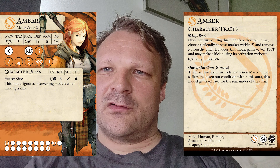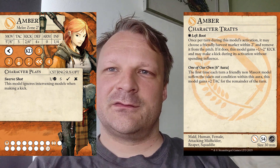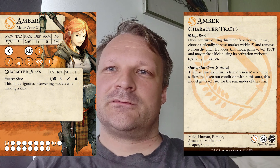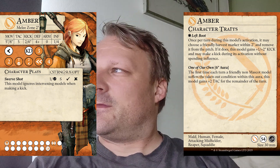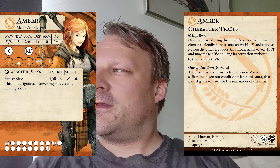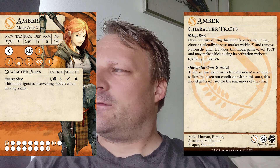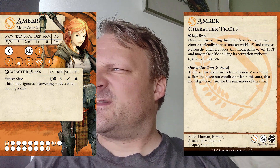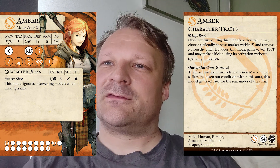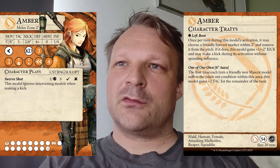Her second trait: the first time each turn a friendly mascot model is taken out within this aura, this model gains +2 TAC for the remainder of the turn — so don't kill anyone close to her. If triggered she'd be at attack seven. It's a nice touch but it's going to be very situational. She'll still struggle to do more than two damage on an average defensive model, so it's a good flavorful rule but she'll still need people ganging up to do more.